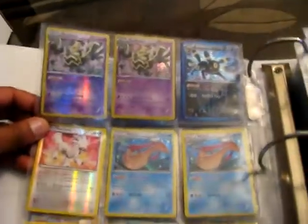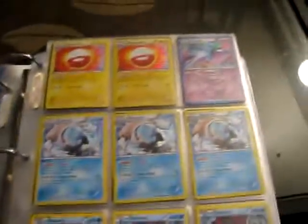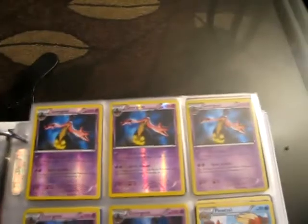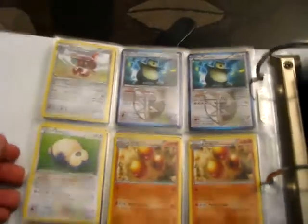Some Sinister Hand, Dusknoir, Meloetta right there, Reverse Furfrou if anybody wants that, some Regular Baby Xerneas, Electrode, Crobat, Blastoise, Suicune. You guys will see a lot of copies of the same card — there's five Garbodor, these two are Reverse, some Chesnaught there. I just threw them in, honestly — you might see these cards later in the binder because they're just pretty much all over the place.